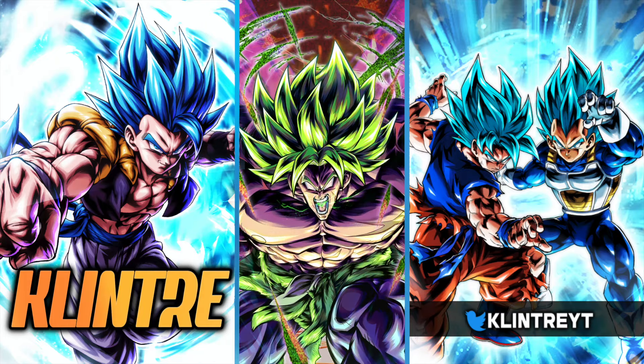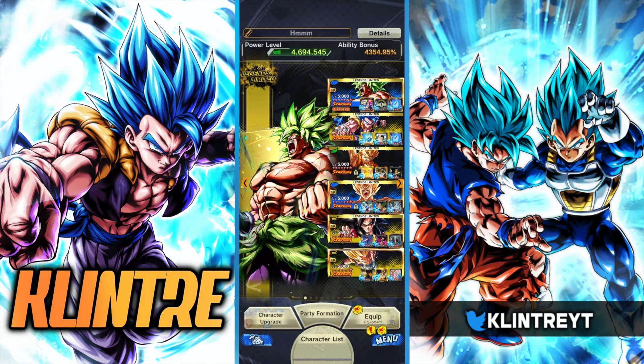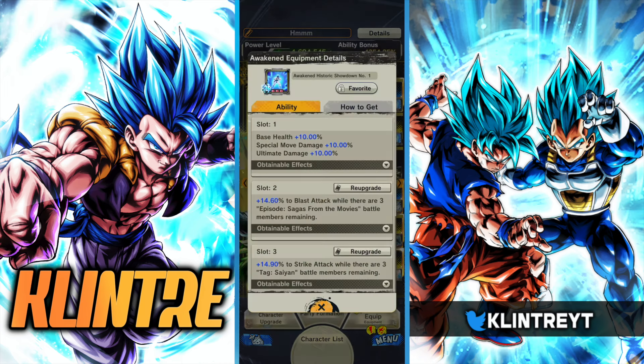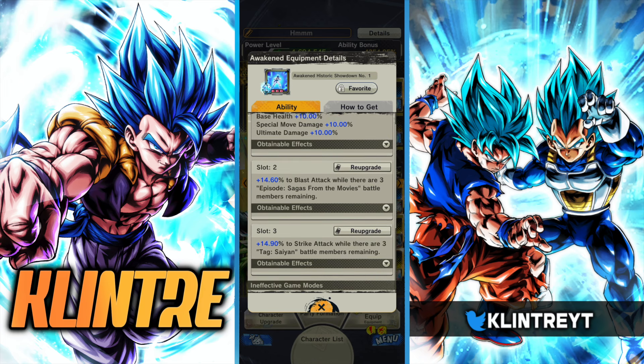What is up guys, Klinter here. The new Zenkai LF Brawly impressed me quite a bit in yesterday's video, so today I'm going to be tossing him on a team with his natural enemy from the movie, Gogeta Blue. That's the team — also tossing in PyCon for the support and revive. This is a much more balanced team compared to yesterday's, getting two Zenkai buffs on Brawly as well as two on the Gogeta.